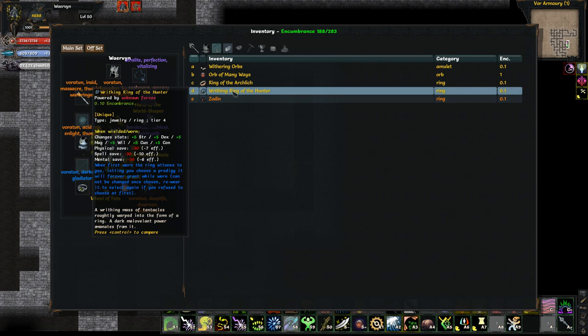The first piece is called the Wraithing Ring of the Hunter, a very interesting ring. It reduces your physical, spell, and mental save by minus 30, which is a lot, but it allows you to get a third prodigy. Normally you can only get two prodigies in the game, which are normally very strong things, so now you can get a third for that very special build — though you do have to sacrifice some saves in return.